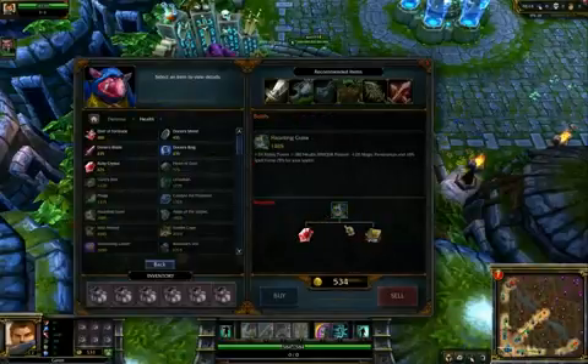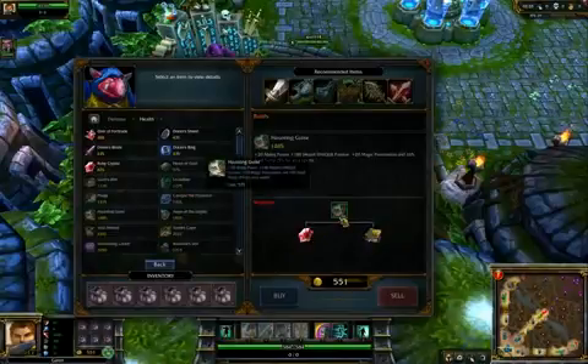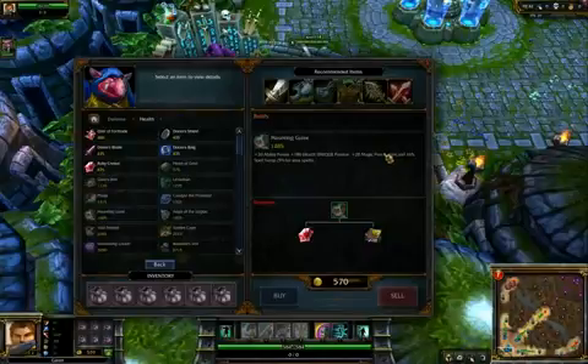Next item — Haunting Guise, which was recently redone and is quite a good item now. It gives you the same ability power and health as the basic items used to create it, and you pay 575 gold for the recipe. What does that get you? A passive for 20 magic penetration, which is awesome. Magic penetration is an amazing stat that gives you so much bonus damage.